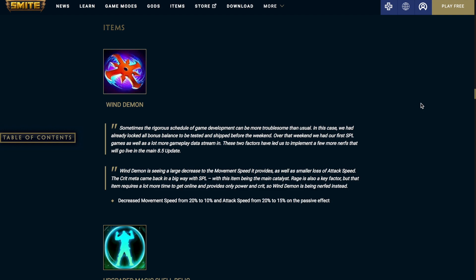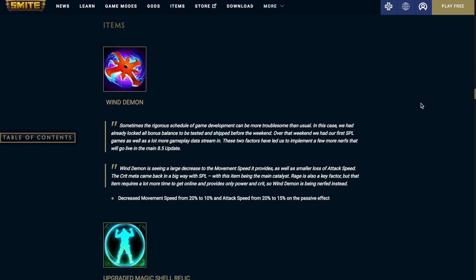Starting with the items, first up we have Wind Demon. Decreased the movement speed from 20% to 10% and the attack speed from 20% to 15% on the passive effect.